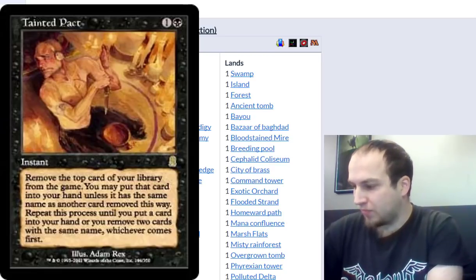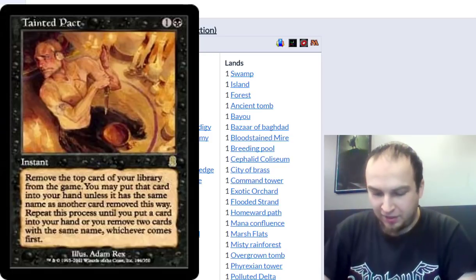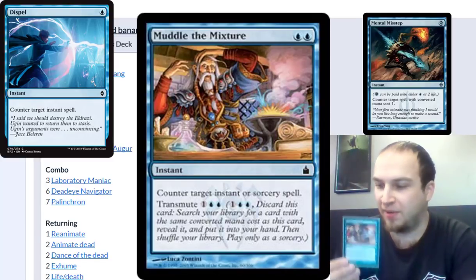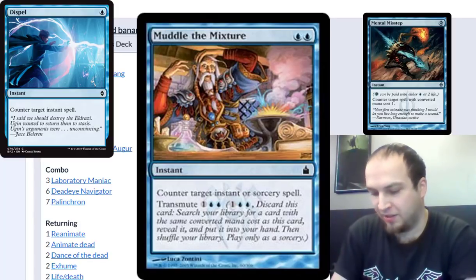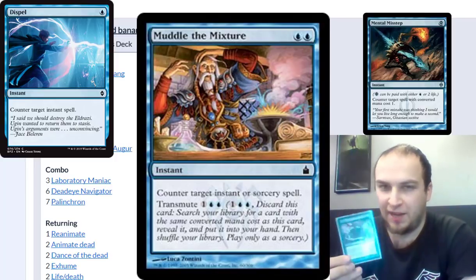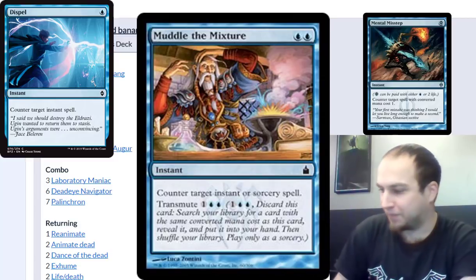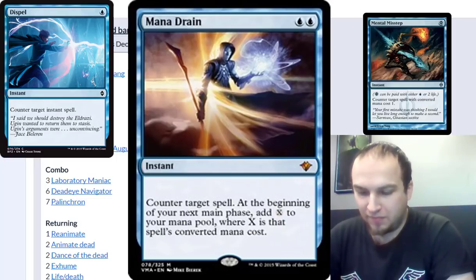What do you have for control to keep the combo alive? We run a very low CMC counter package — stuff like Dispel is valued more than two-mana counters. Muddle is a two-mana counter but it can transmute to get Reanimate or Demonic Tutor if I really need anything. Misdirection is basically a second Force of Will since most removal is targeted — they have a Swords to Plowshares, you redirect it onto your Birds of Paradise. And Mana Drain is just insane — massive ramp, counter somebody else's combo, and then go off the next turn.